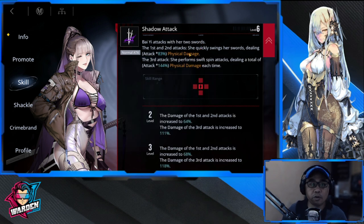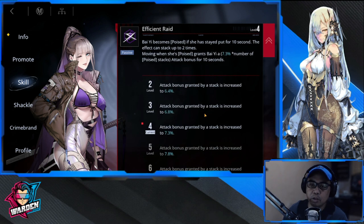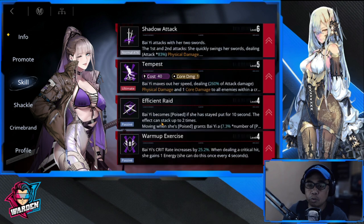Next up would be her basic attack, or normal attack — you're going to be leveling this up of course. The last one would be her other passive, Efficient Raid. She becomes Poised if she stays put for 10 seconds, though she rarely does. This can stack up to two times, granting an attack bonus per stack.